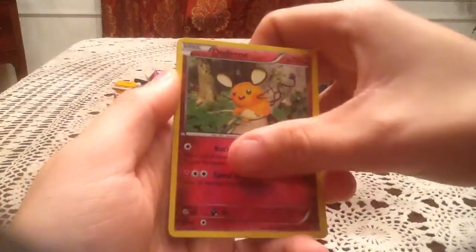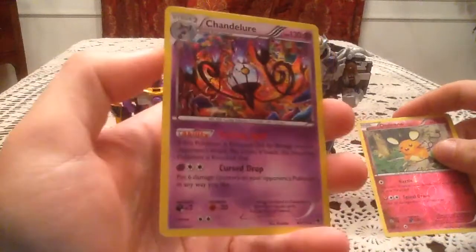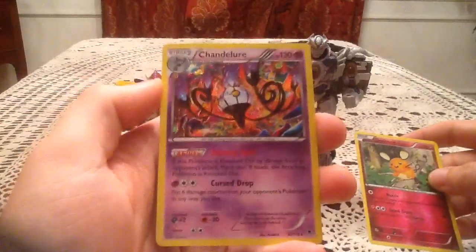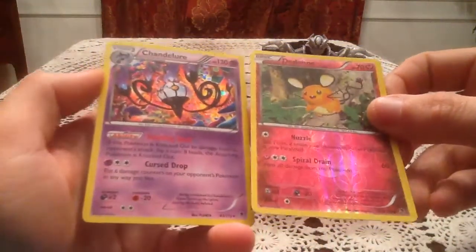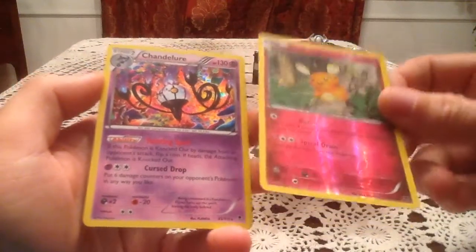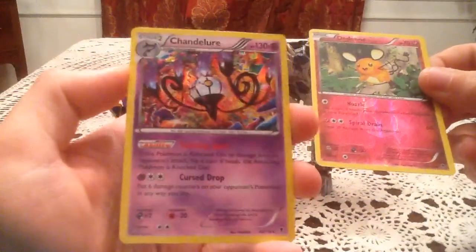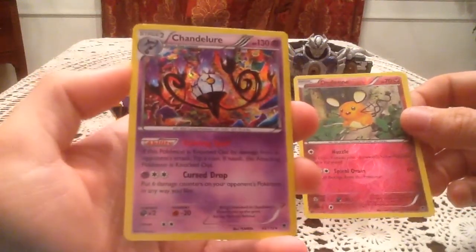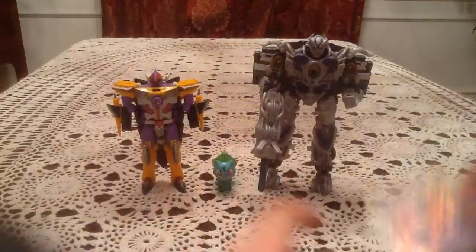So the rare card — awesome — a Chandelure Holo! So it's a Holo, and out of one pack that's pretty awesome. And it is a Holo I have not pulled yet, so really not a bad pack at all. Just a Common Reverse Holo, but it's one I'm still missing. And we got an awesome looking Chandelure Holo with those Jelly Beans — or I don't even know what they're supposed to be, but everyone seems to be calling them Jelly Beans. And yeah, they kind of look like Jelly Beans. Really awesome pull right there.